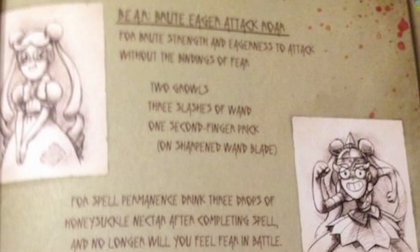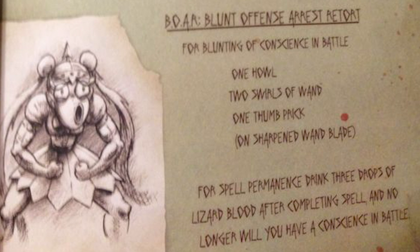There's BEAR, which is an acronym for Brute Eager Attack Roar, invented by Solaria, which imbues a person with brute strength and eagerness to attack and takes away their fear in battle. It's one of the three parts in the Solarian Metamorphosis — the spell that transformed Mina Loveberry into the person she is today. Alongside this is BORE — Blunt, Offense, Arrest, Retort — which blunts a person's consciousness in battle.